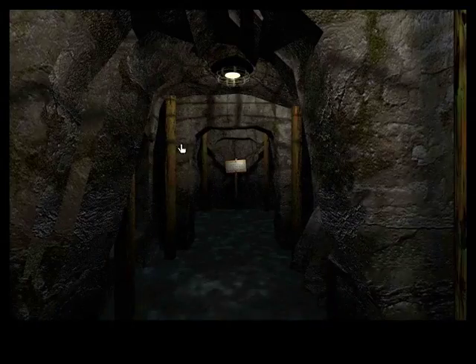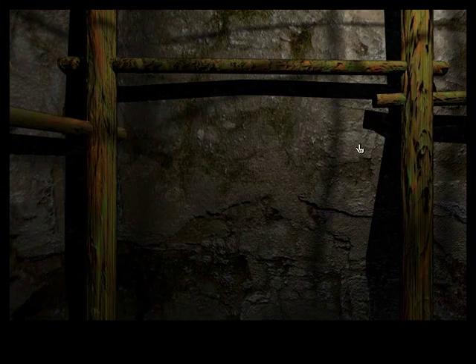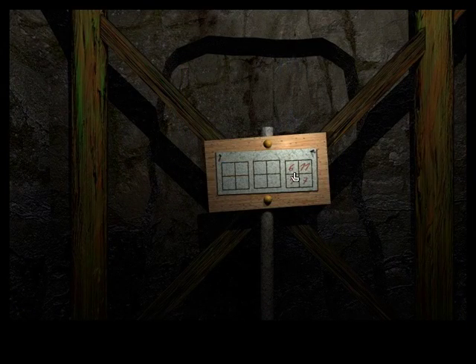Nothing over there, or there. I can see another one of those posts, so let's check that out once we get to the end. On this side there's nothing, but we hear more pins. These ones don't wrap around the other side — instead they go right through the wall. And one of these things has some sort of E, or number 3. We're going to need more information than this. Here's the final set of numbers for the three squares: 6, 11, 1, and 7.